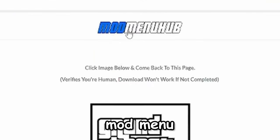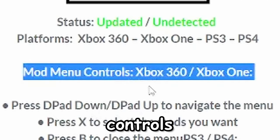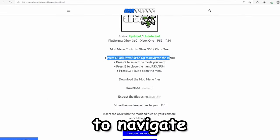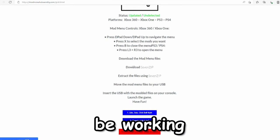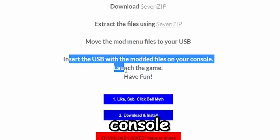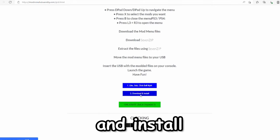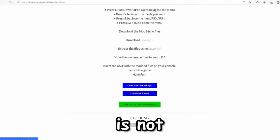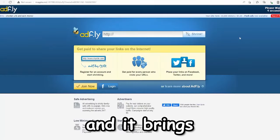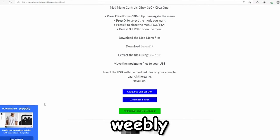We're at a new site — it says 'Mod Menu Hub, undetected, working for Xbox One.' Mod menu controls for Xbox 360 and Xbox One: press D-pad down and D-pad up to navigate, X to select. It says insert the USB with modded files on your console and then launch the game. They want us to like and subscribe, then download. But this site is not loading at all. It brings us to an AdFly with no link — hosted on Weebly.